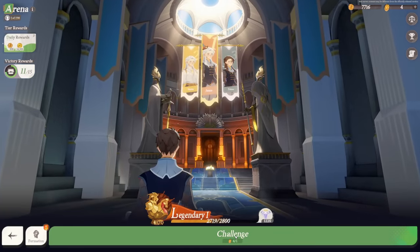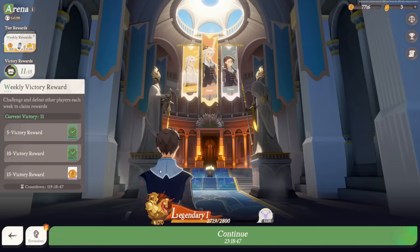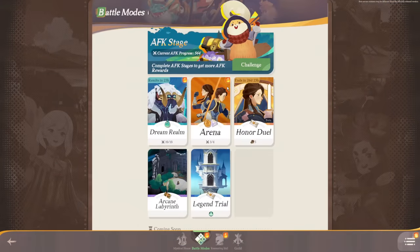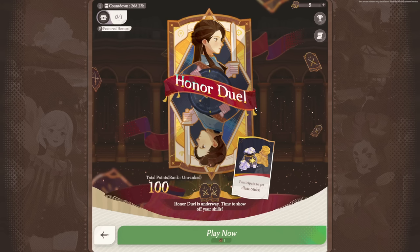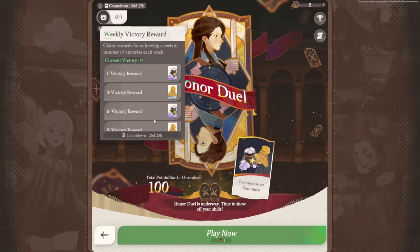The arena gives you four free challenges per day for PvP battles. Aiming for enemies with lower power than you is a good start. You can also buy up to five additional attacks per day. Rewards are given daily and weekly based on ranking, plus victory rewards weekly and first-time rank achievement rewards including diamonds for summons. Honor jewel is a draft-based balanced PvP mode where you get characters through drafts and battle enemies — a more advanced feature worth checking out for its rewards.